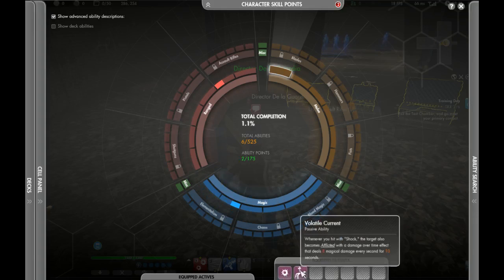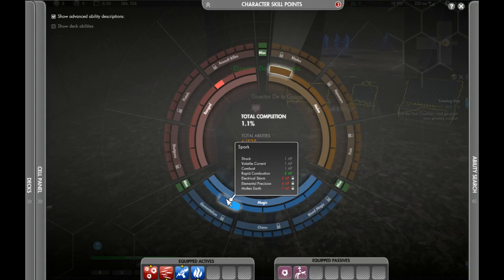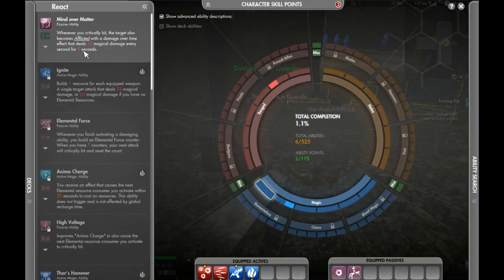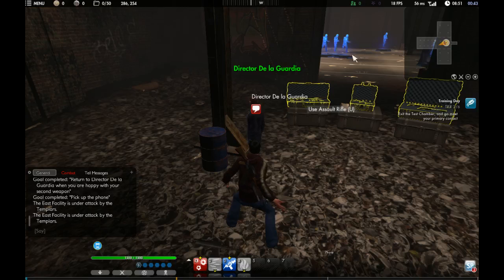Let's see if I have any equipped passives right now. I have Volatile Current — whenever you hit with shock, the target also becomes afflicted with a damage over time effect. And Extra Bullet — Safety Off performs an additional hit that deals 8 physical damage, which doesn't seem like a whole lot. Those are our equipped actives. It shows you over here what you have with that particular ability and what you can also buy. Down here you see an ability called Mind Over Matter, and over here a few abilities — one called No Contest.